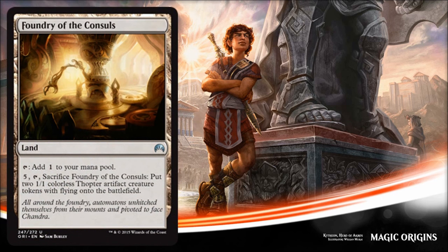Finally our last card of the day is Foundry of Consuls — and this is a land. It can tap for colorless mana. You can pay five, tap it, sacrifice it, and you get two Thopter tokens. I would look at this more as a spell than a land — almost like a five-mana spell to get two Thopter tokens, which doesn't seem super good. But if you have that Thopter token deck and you're looking for more tokens, this is a way to do it. The reason I'd hesitate making it part of my land count is that those Thopter decks are probably going to be Izzet colors and you don't want to dilute your color base. So just be careful of that.